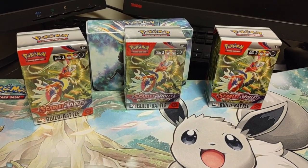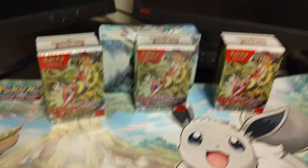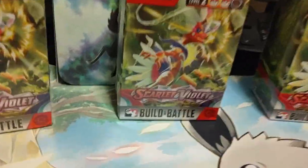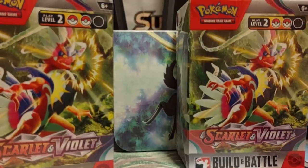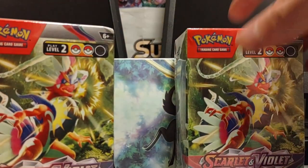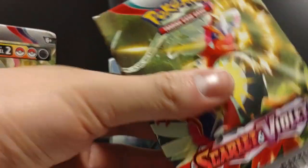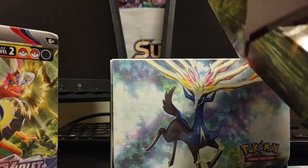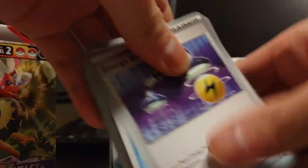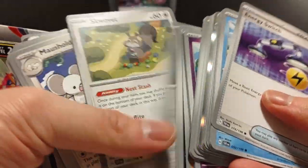Hello everyone, this is Sparkle here, and welcome back to my Pokemon TCG unboxing. Today we got the Scarlet and Violet pre-release kits, and we're gonna go see what we can get from them. I've already participated in one — this is the imposter — and there's my dice stuff in here.